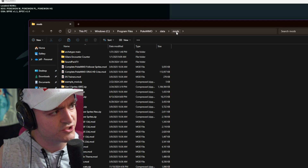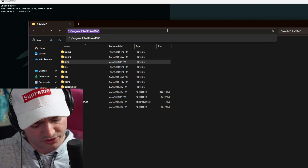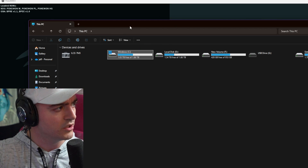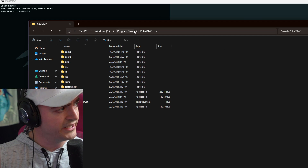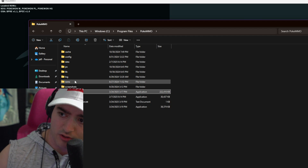Click this one — it'll say mods, data, PokeMMO. You're going to click PokeMMO. Go ahead and Control+C this in case you lose it. Because if we lose the location, you can just Control+V — bam, we're back. This is where you're going to want PokeManager installed.